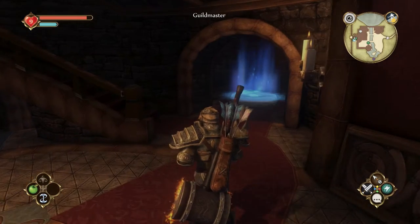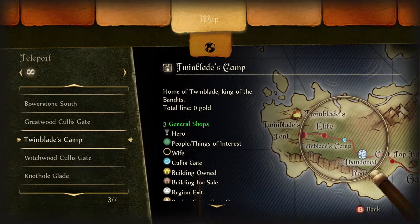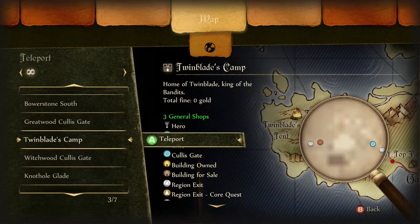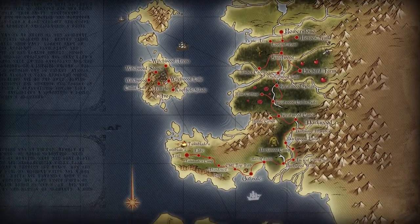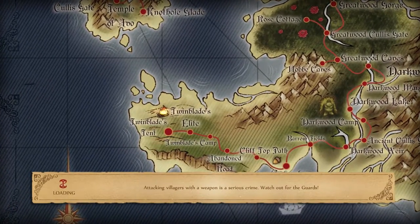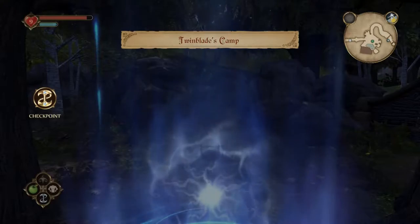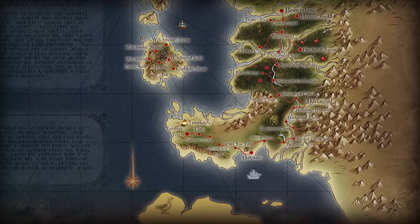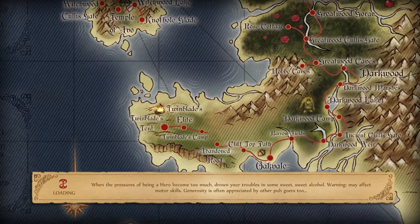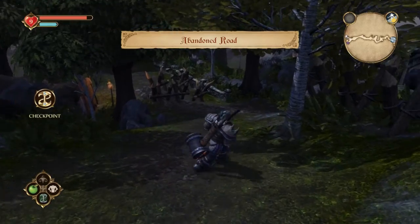We need to find the Lost Trader quest. I'm pretty sure it's down by Twin Blades Camp at the abandoned road. While we're here, let's check the merchants at Twin Blades Camp. They sell the dark plate mail, not the bright — I prefer the bright, it looks really dope. Let's just move on. Hopefully we find the plate armor pants at some point — that's all I need.